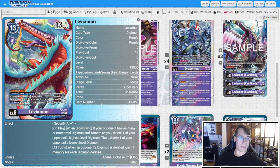Then we have Leviamon from EX5. It's also going to have security plus one. On play and when Digivolving, if your opponent has many or more total Digimon and Tamers, you're going to delete one of their highest level Digimon and lowest level Digimon. This effect gets around protection because it double targets the same Digimon if it's the only stack on the board, so that's really important to remember. When an opponent's Digimon is deleted, you're going to gain a memory for each Digimon deleted, so if you delete two different Digimon, you get two back. You can discount this for two with the Wisdom Training, so you can effectively clear two bodies and get two checks for one memory.